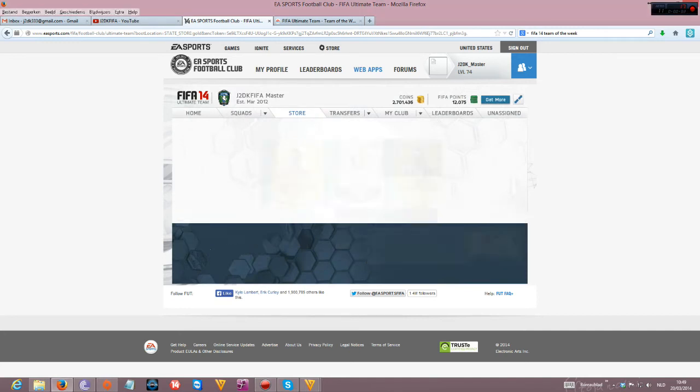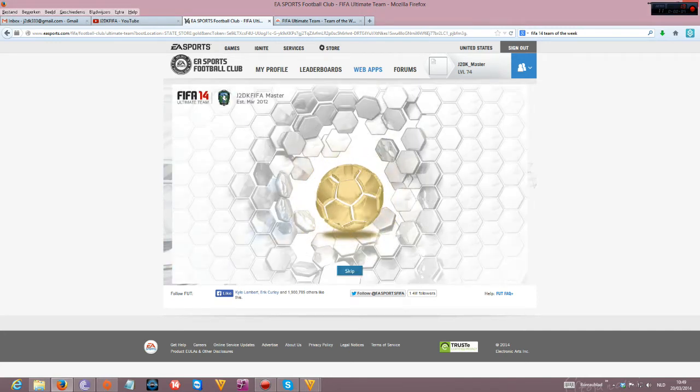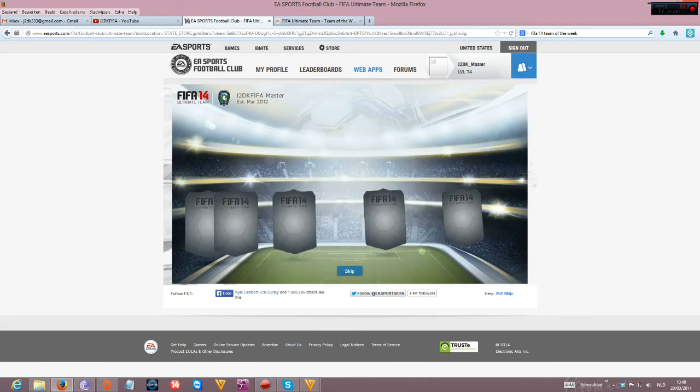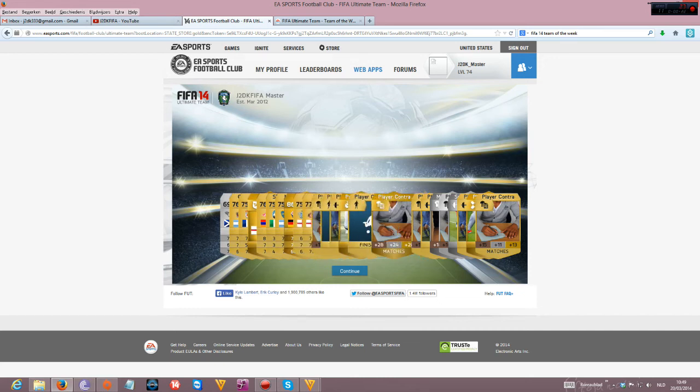Let's do our third pack opening, there we go. So I got Hamels, I got Lloris — that's okay till now. I got Gomez, he's okay. He's actually pretty cheap I think, because he's not got so much base stats, but he's a pretty decent player. I got an engine again, I got a finisher.